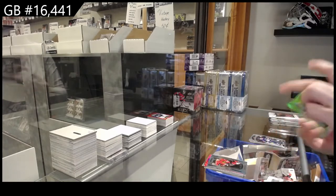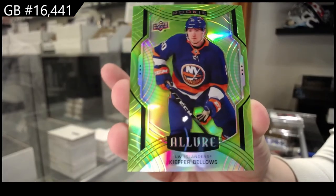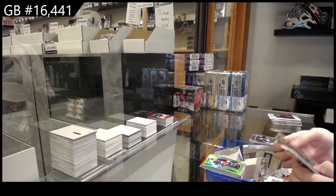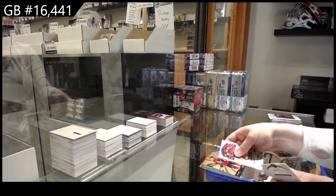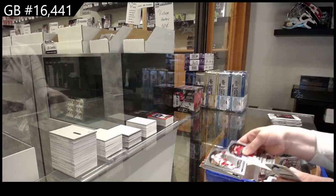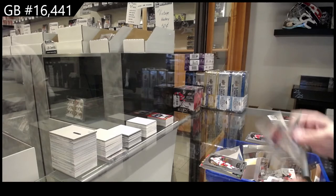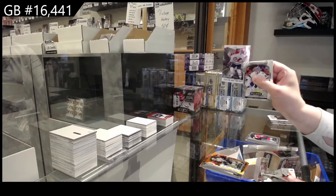And a green quartz rookie, number to 99 for the Islanders, Kiefer Bellows. Black Rainbow for Pittsburgh of Jake Gensel, Grand Entrance for Ottawa Josh Norris, Blue Rookie for Chicago Lucas Carlson, Rookie for Carolina Morgan Geeky. Rookie for Montreal of Belzeal, Orange Slice Die Cut for Vancouver Quinn Hughes.